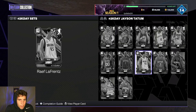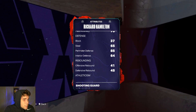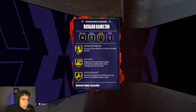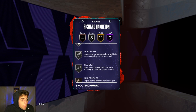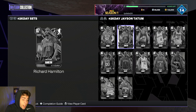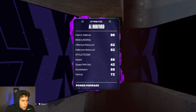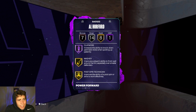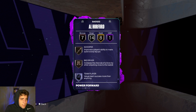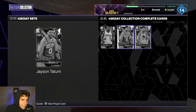Richard Hamilton is 6'7' with a smooth release and 86 three-ball, and he's one of my favorite cards in MyTeam. The problem is rubies are really expensive, so between Michael Redd and Richard Hamilton at their prices, I'd go Michael Redd. Al Horford is 6'9' — his release isn't what it was last year, not bad defensively, but I think he's overhyped.